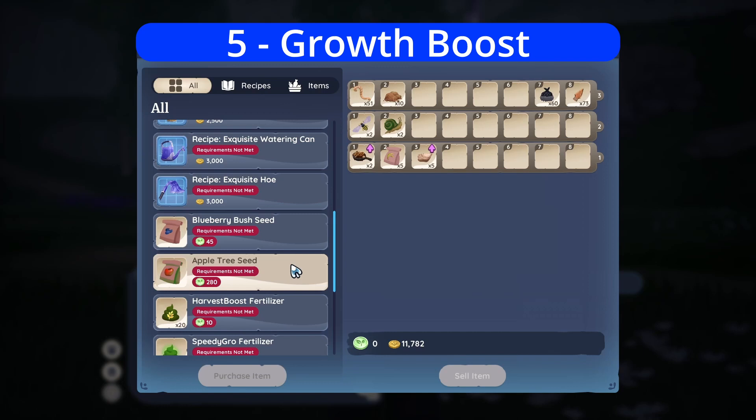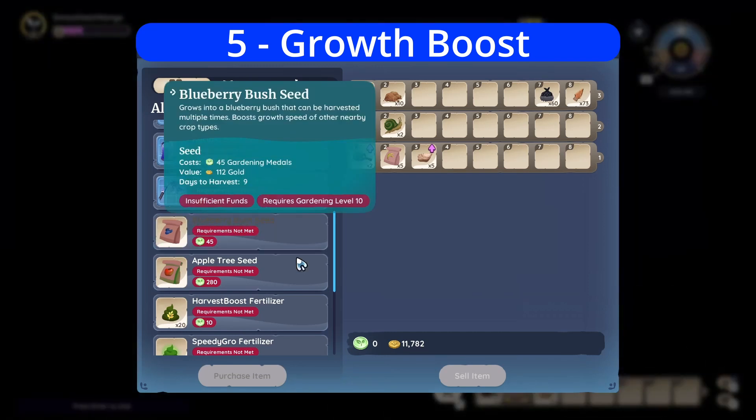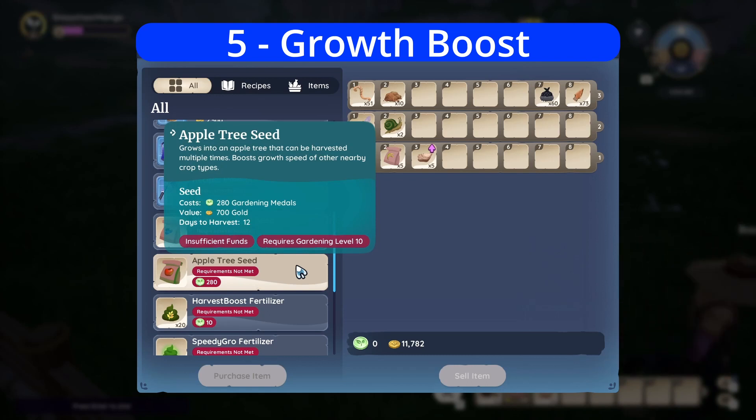Harvest boost means you will harvest more crops when gathered — this is wheat and rice. And then there's growth upgrade, which is a speed boost that decreases the time it takes for crops to become harvestable. This is apples and blueberries, which as I mentioned, we'll cover in another video.